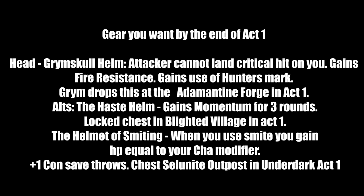Alternative helmets: the Haste Helm grants Momentum for 3 rounds — 1.5 movement speed per round — found locked in Blighted Village in Act 1. The Helmet of Smiting: when you use a smite you gain hit points equal to your Charisma modifier, plus a plus 1 Constitution saving throw bonus. Found in a chest in the Salaai Eye outpost in the Underdark in Act 1.